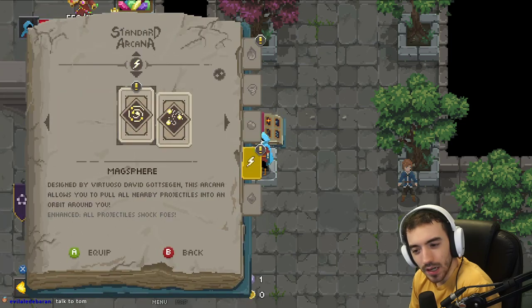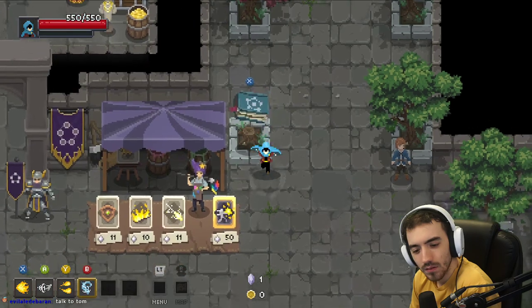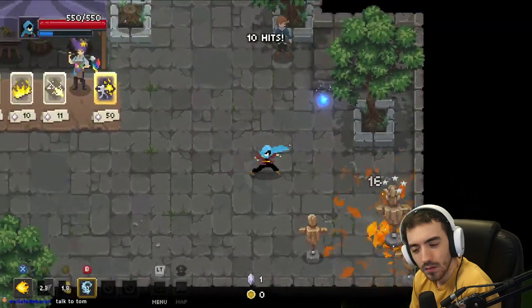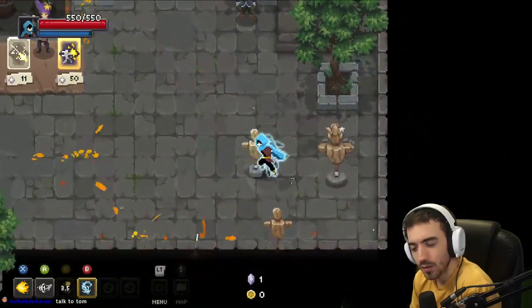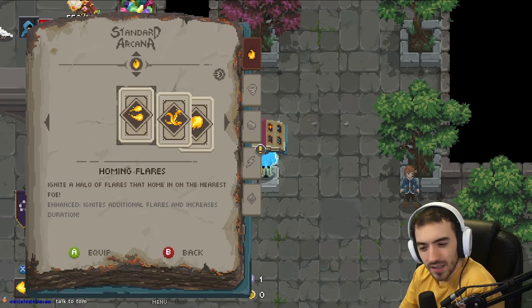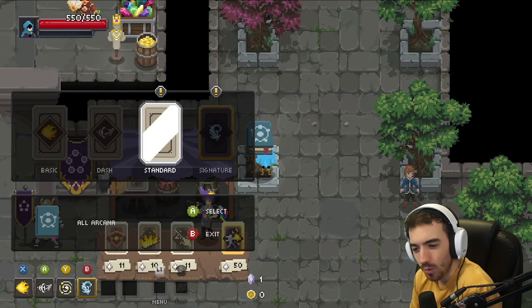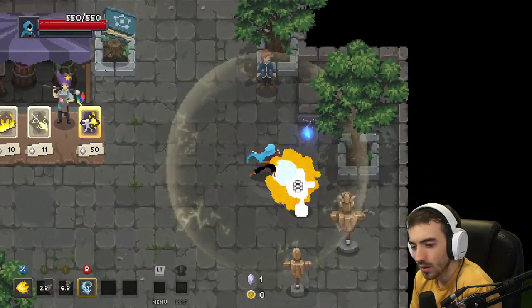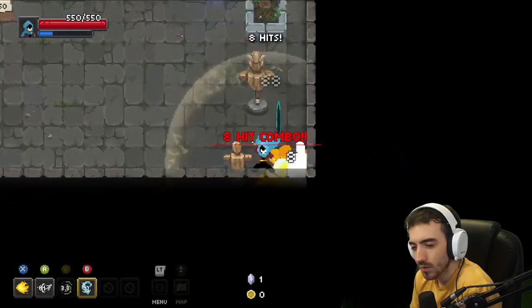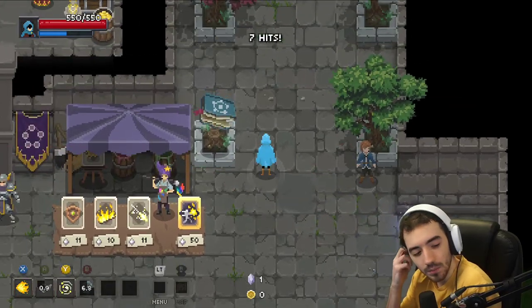Alright, Tommy, what do you got for me? That seems good. Home in on the nearest foe. Designed by Virtugo David Goddetson, this arcana allows you to pull all nearby projectiles into orbit around you. That could be good against the boss.